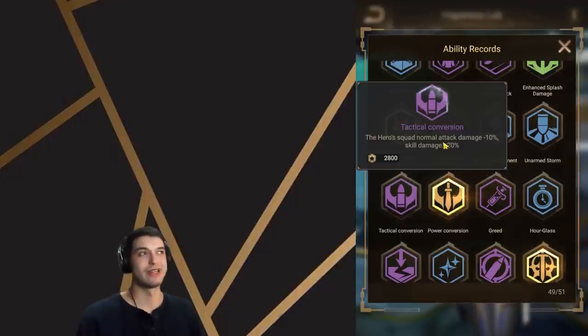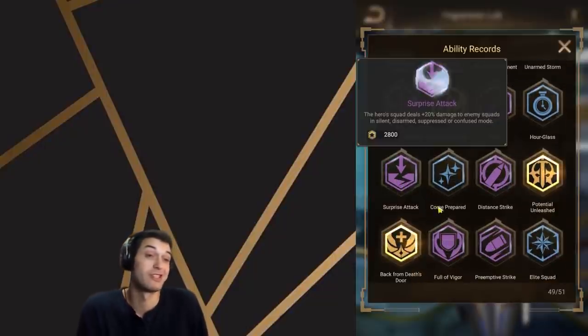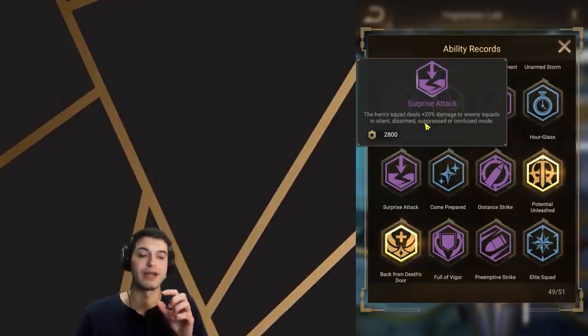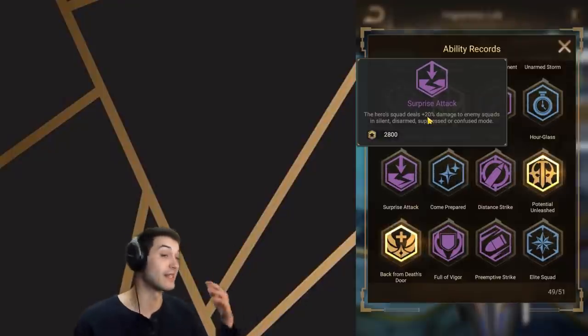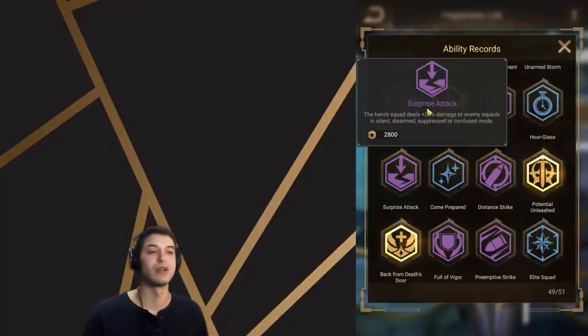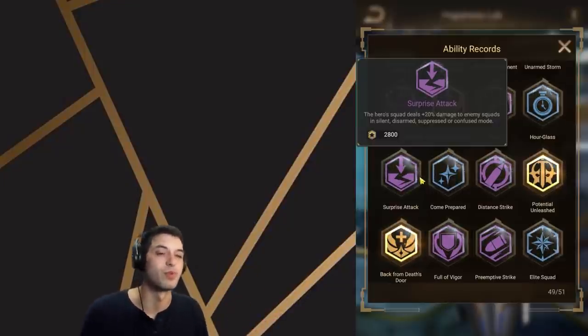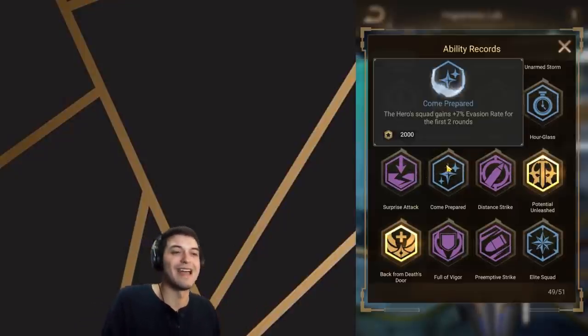Target Conversion I would definitely take — skill damage is more important than normal attack damage, though it's not top of the list. I would take Greed for sure — you basically just gain HP on damage, really solid. Surprise Attack I'd take depending on the combo. For example, if you run Heaven's Redemption, Scorpion, Cannon S, you should definitely take Surprise Attack because you deal more damage to CC'd targets. In a combo with a lot of CC like that, you're looking at +30% damage to CC'd targets a lot of the time — not literally all the time, but still pretty damn good. In other combos it'll be a bit worse.